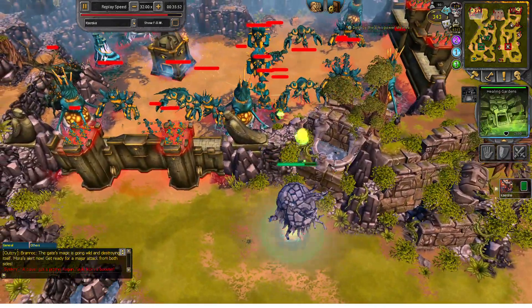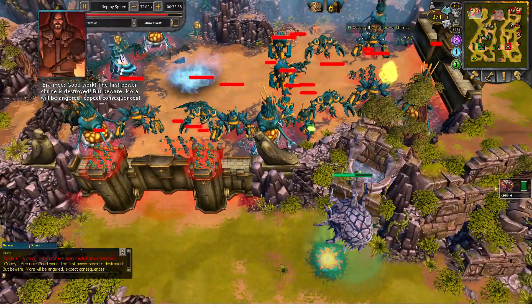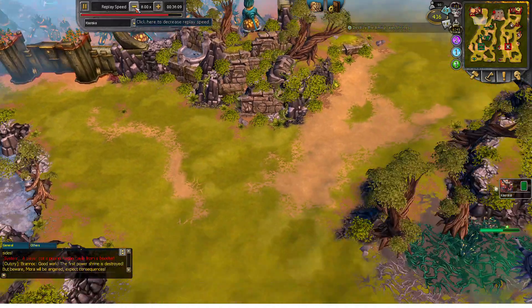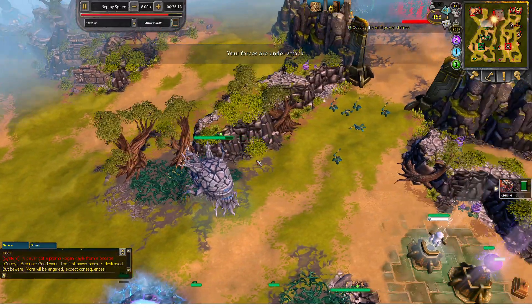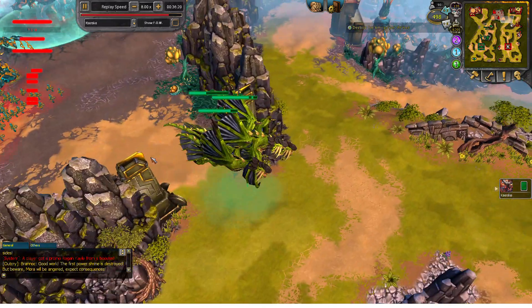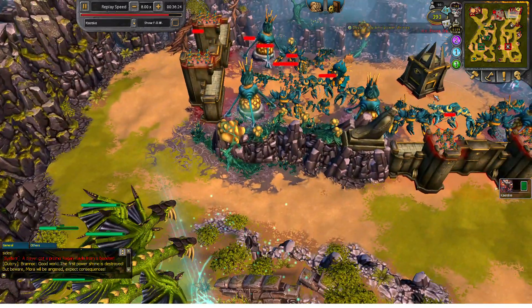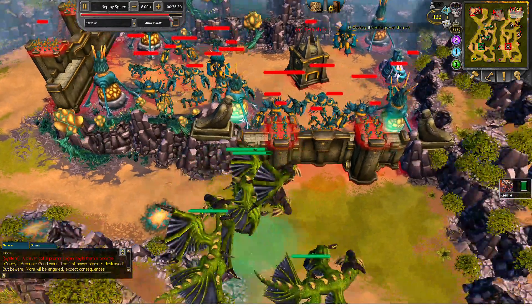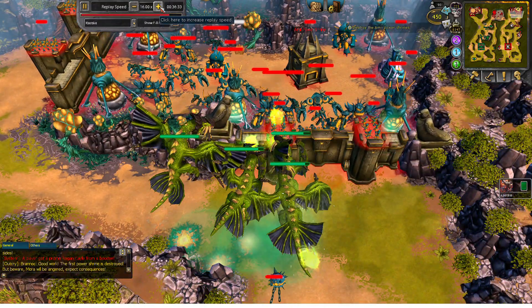You want to use Gemeye to destroy the Power Shrine because of its long range — you don't need to clear the entire base. Afterwards, send your flying units over to destroy the enemy power shrine on the right side as well. Split them up.